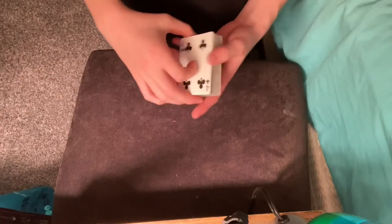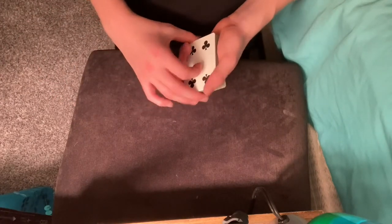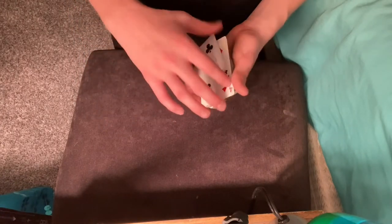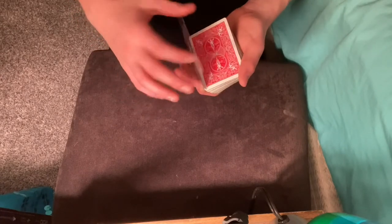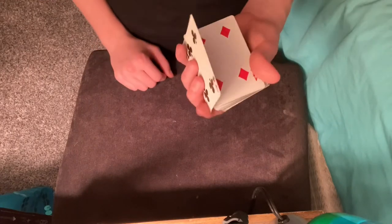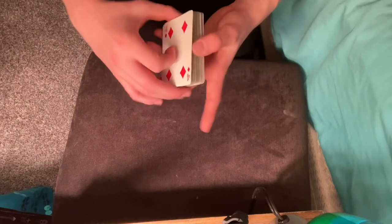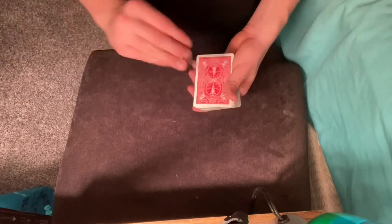Just to recap: you have your three points — thumb, index, and pinky. Your pinky pulls down the card, nothing else moves, it comes back here. Then you take all your fingers with it, grab it, and pull it to the bottom of the deck. You can hold the deck for support if you want, but it's not necessary. Once you have it there, you can pull the card out and — boom — just like that.